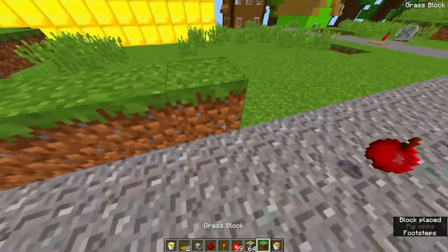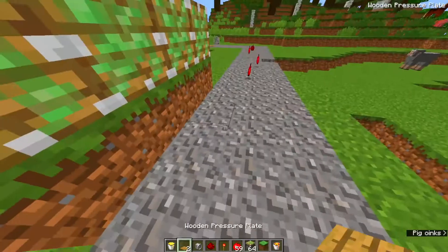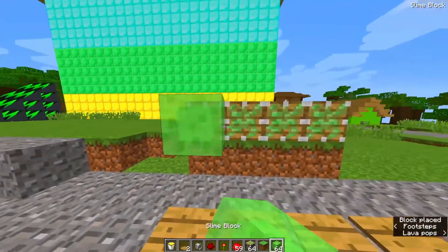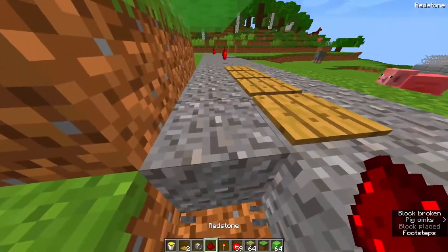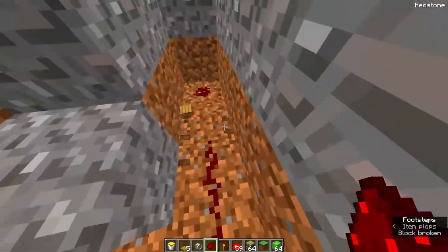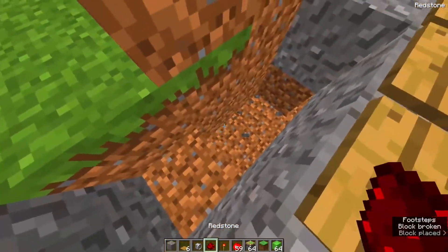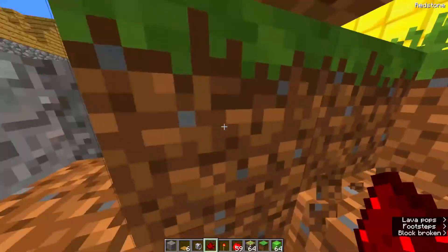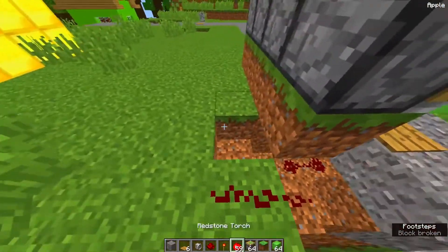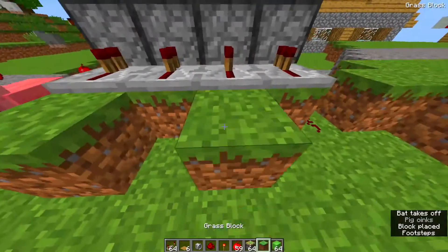Mikey finds the note at home: it's a treasure map with coordinates, but it's so far away. He travels a thousand kilometers to find it. After all that, he opens the chest — and it's full of rotten flesh! I came all this way for rotten flesh?